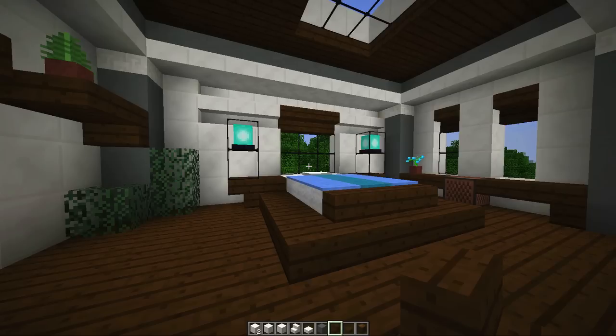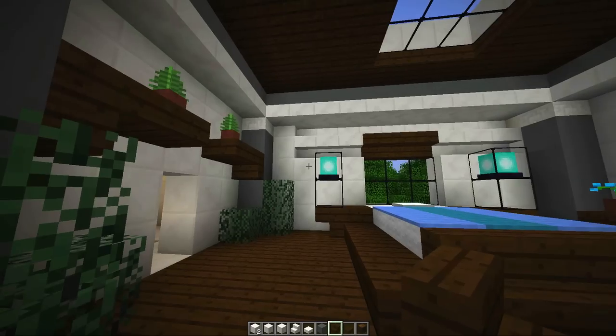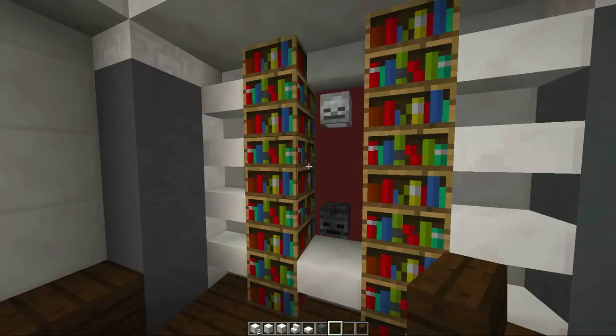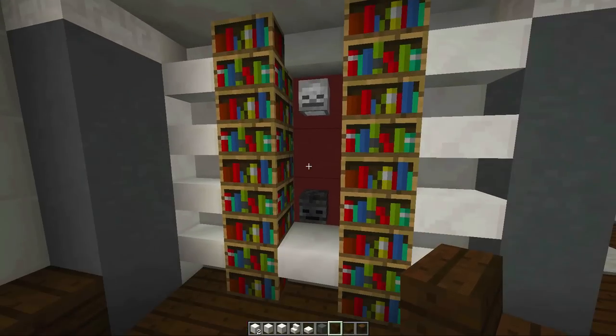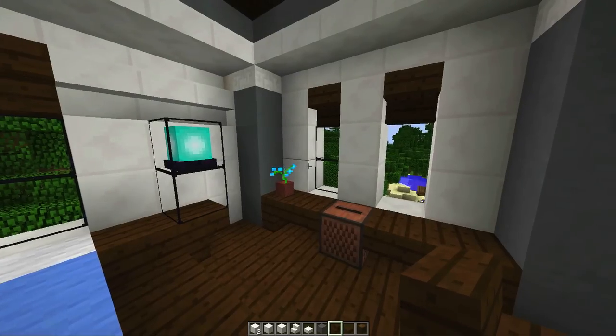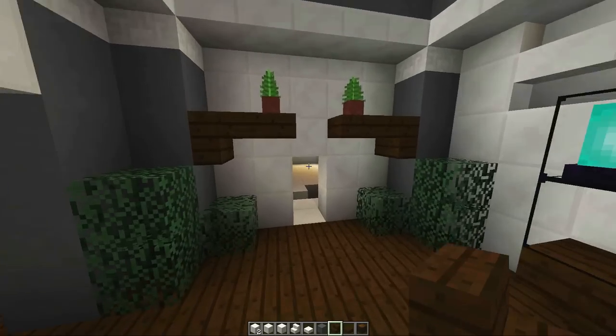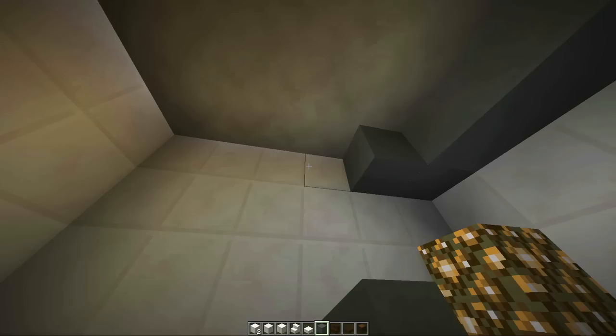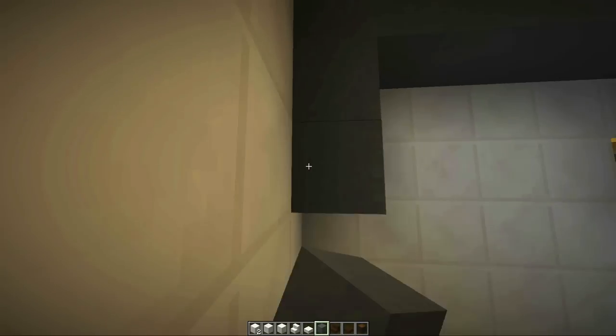We made the first bedroom and everything, but it felt a little small. This one's a little bit bigger. You can follow the annotation up on the top screen to see this. And I think this room came out pretty cool. So we'll now move into the bathroom, and this is where we are going to get going straight away.